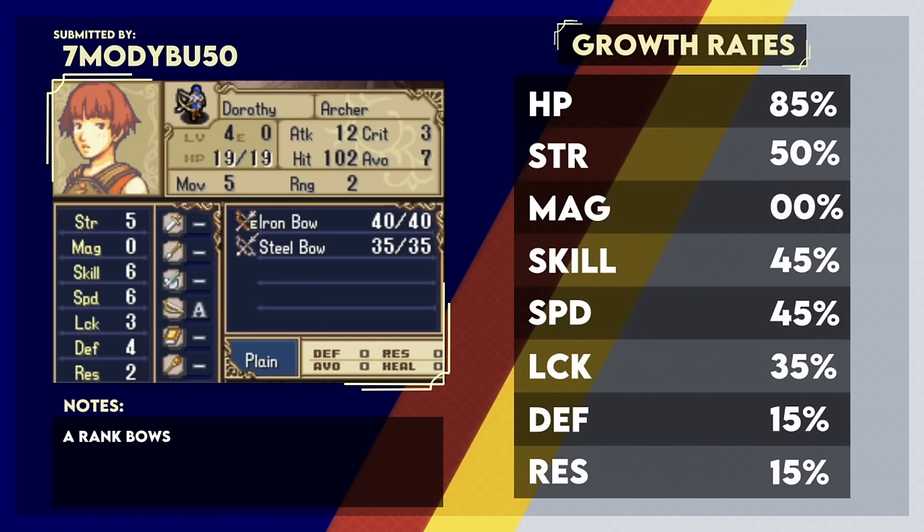With Alm, the problem is that even though you have a high sword rank and get plus three might every combat, you lose that advantage every time you're at weapon triangle disadvantage. So whenever Alm faces the many lance users from chapter four onwards, he'll lose that bonus most of the time. Dorothy never faces weapon triangle disadvantage — there is no room for bows in the weapon triangle. It only has swords, lances, and axes. So Dorothy will always have — from the top of my head — plus two attack and I want to say plus 10 to 12 hit.